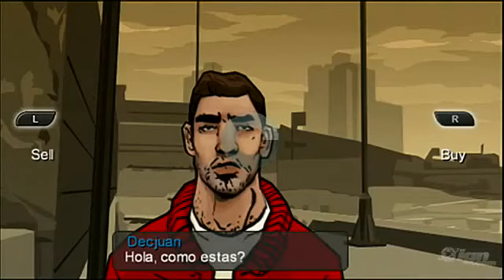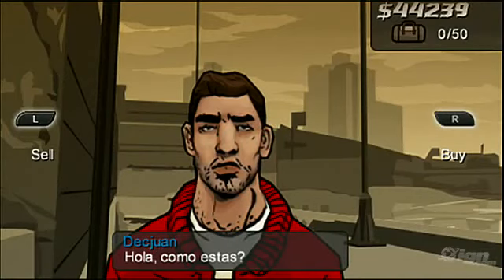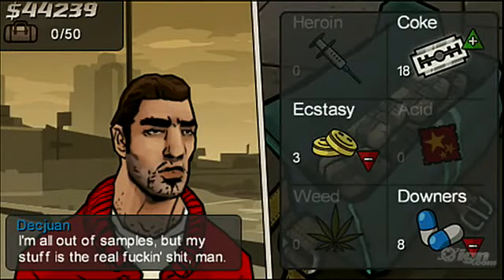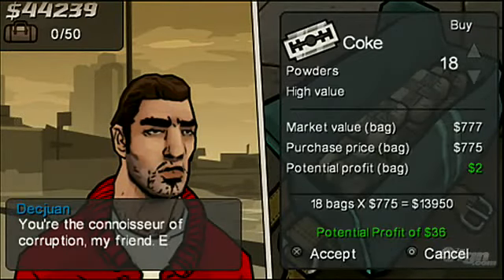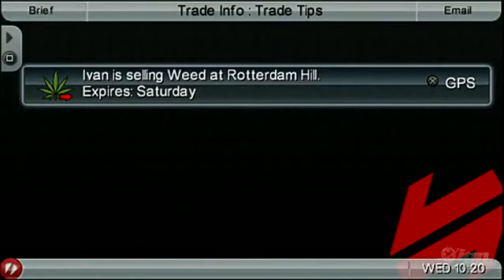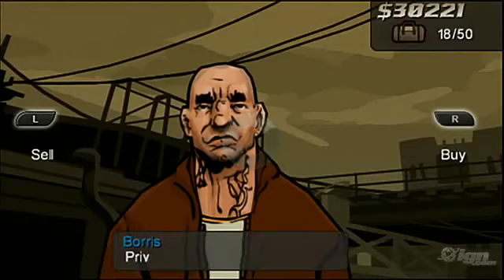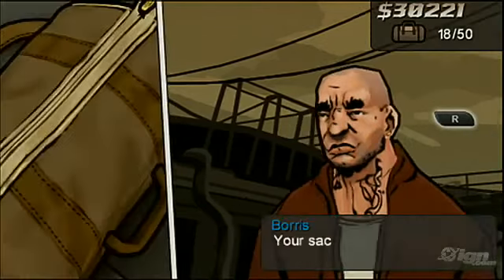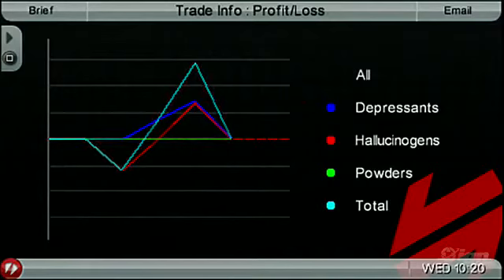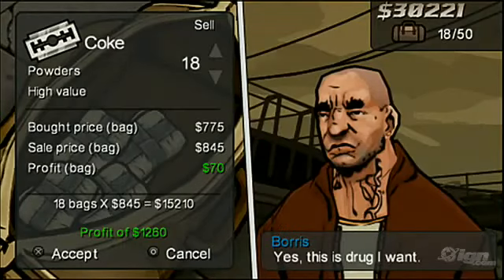One of the things you won't find in GTA 4 that rocks in Chinatown Wars is the ability to buy and sell drugs. There are dealers all over Liberty City that each specialize in a particular drug — ecstasy, weed, coke, and so on. You can buy from and sell to these guys anytime you want, but your best bet is to wait for email tips. Learn that someone's selling their supply cheap and you should swoop in and grab it all, because eventually you're going to get a tip that someone's desperate to buy whatever you just picked up. It's like the stock market — buy low and sell high. I'll tell you right now, if selling drugs was this easy and this much fun in real life, I'd be on the street corner right now.